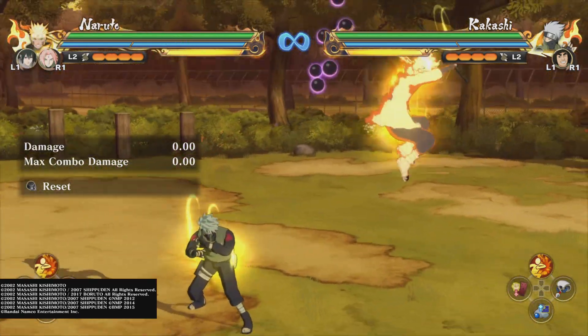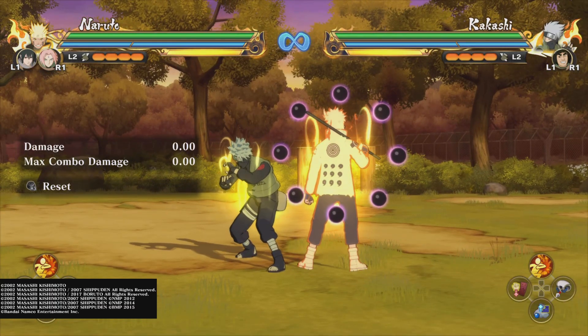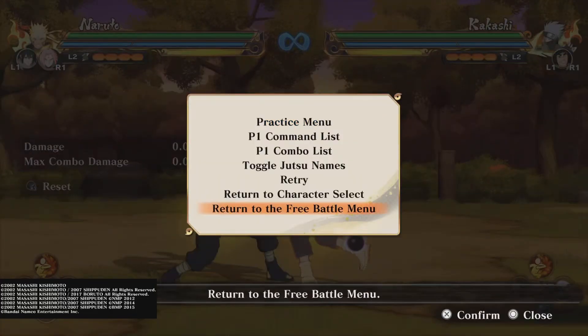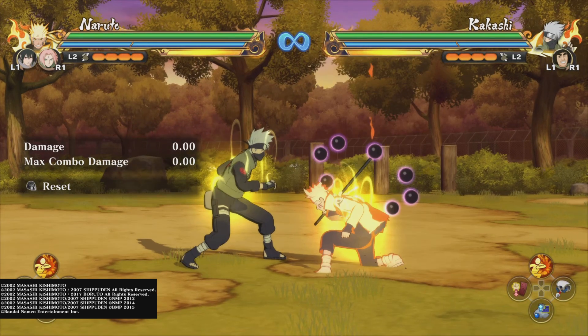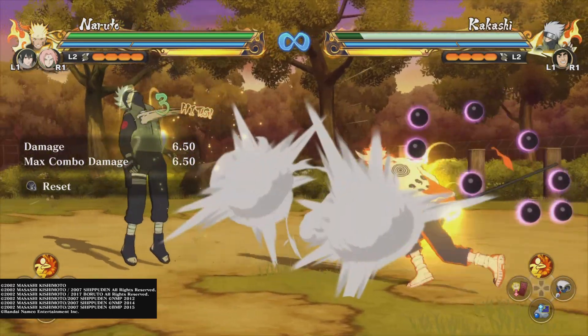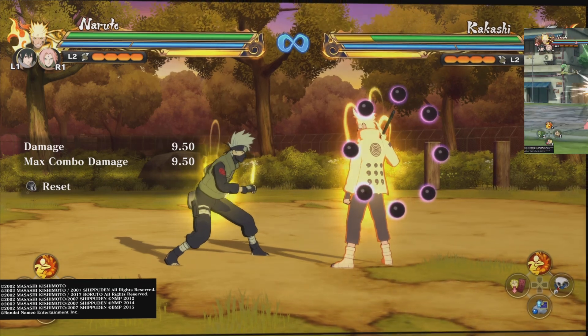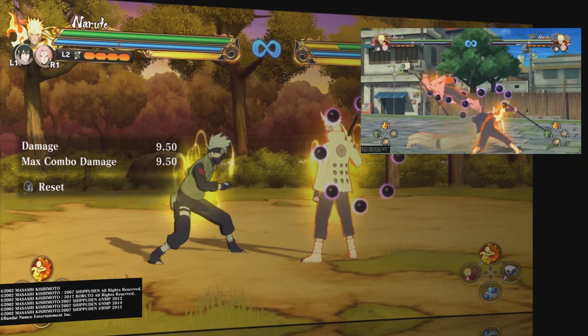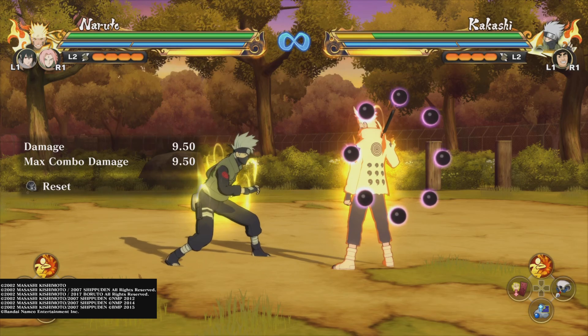First of all, the changes for Naruto. I am going to go over his combos first as that is where the meat of it usually is. The first change is on his third hit — I am actually going to take him off guard on his third hit. That leaves you grounded. So before, what he would do in the past is that you would get bumped up in the air and then he would slam you down and bounce you. So both his second and third hit have changed.